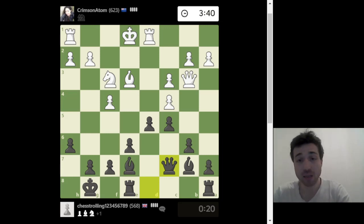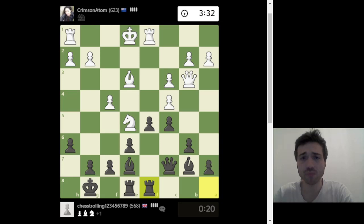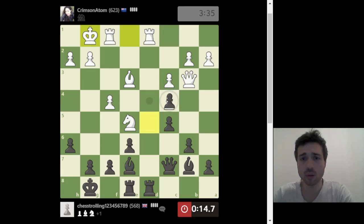Especially when the king is in the center. But in general, a rook on an open file — even the h-file or a-file — is absolutely fine. Let's just play the rook here. I think I'll just trade everything. I might lose on time.